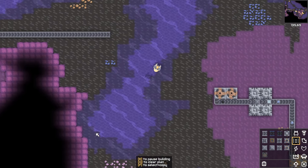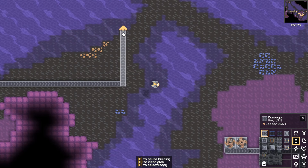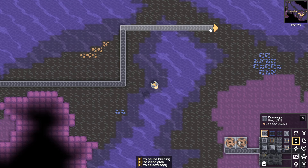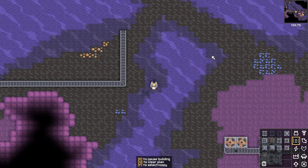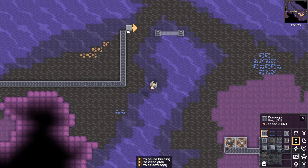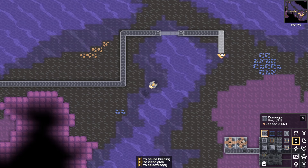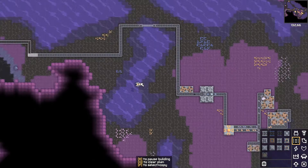Since we don't have an easy way to traverse this water, we can go down and around, but that would make things more difficult when we develop thorium. Or we can go up and around — I'm going to go up. To leave a little more space for belts in the future, let's bridge across right here and go down and over into our graphite production.